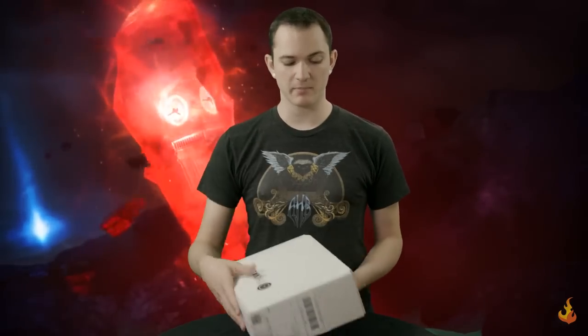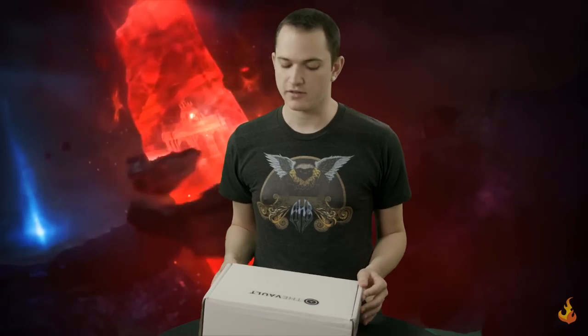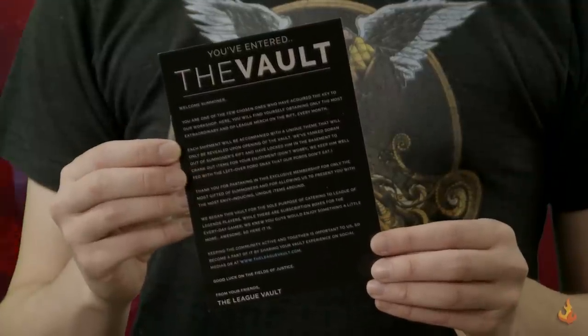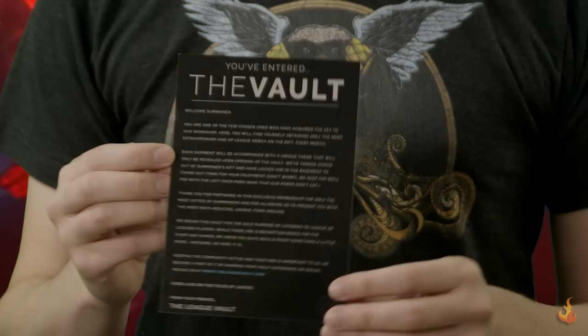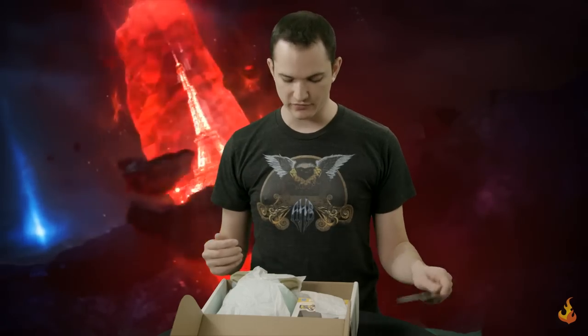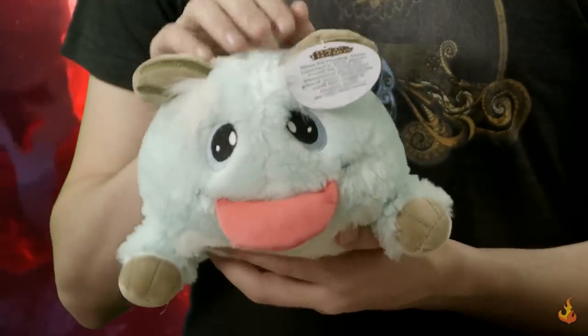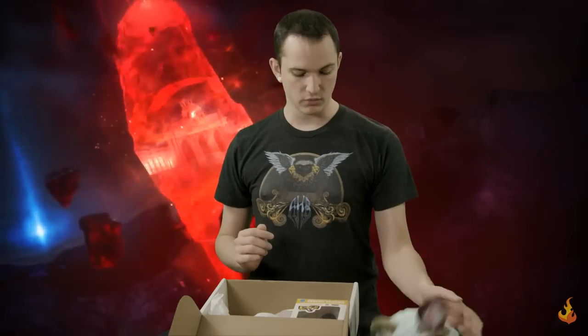Alright, so let's unbox this thing. It shows up in a box, obviously — that's how you ship things. First things first, we get a little welcome card: 'You've entered the vault!' — welcoming you as a Summoner and telling us a little bit more about the vault. What we have inside, first off up front: a Big Cushy Poro. Actually, that's incredibly soft. Big Poro. Kind of cool.